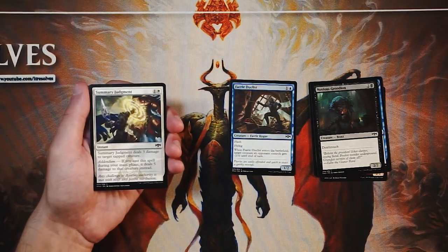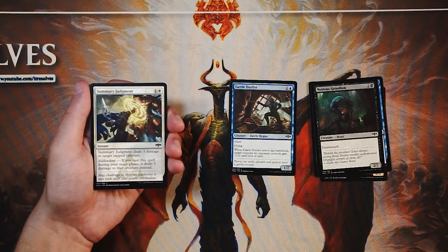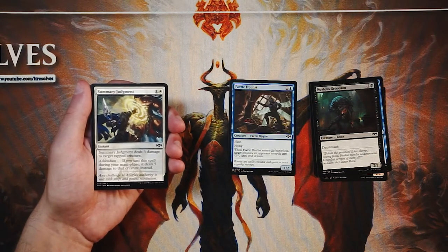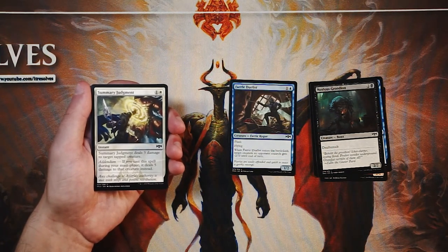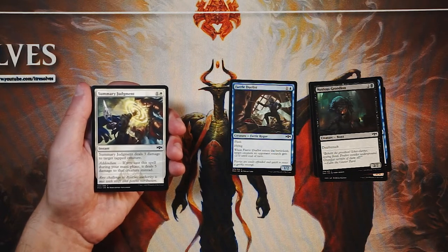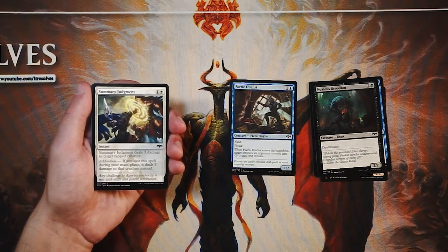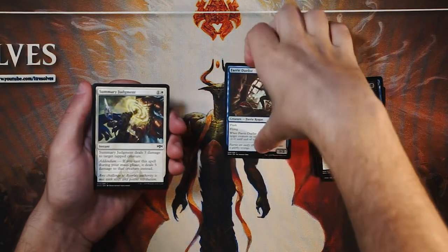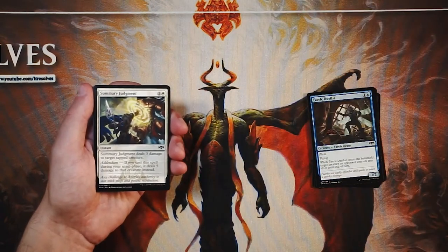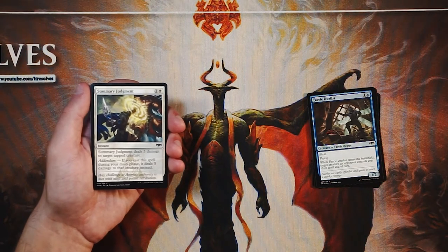Summary Judgment is an instant for one and a white — it deals three damage to target tapped creature. With addendum, if you cast this during your main phase, it deals five damage to that creature instead. Addendum is the Azorius mechanic — it forces you to play during your own main phase, which I've said from the start is not my favorite way of doing it. But in this case, dealing five damage to a creature is great. It does have to be tapped though, and there are a few cards with vigilance. Regardless, this is a very powerful, very efficient spell. I think it's better than Faerie Duelist — it's a pretty solid removal spell. Yes it's conditional, but generally it's going to be able to hit something. I think it's definitely the pick so far.